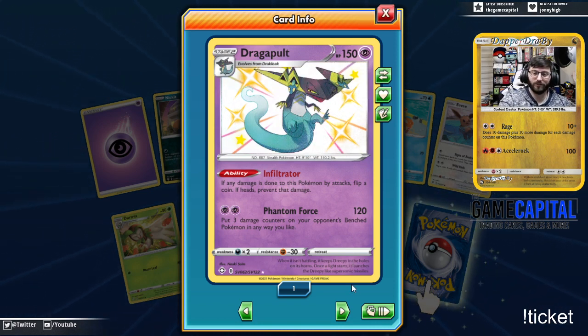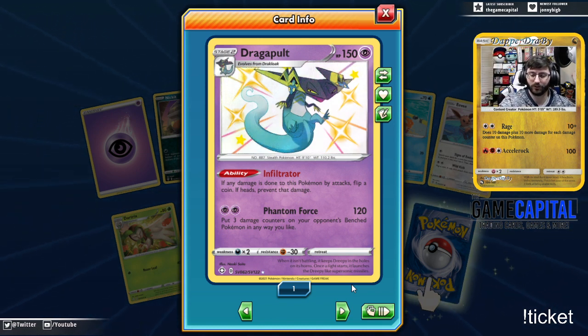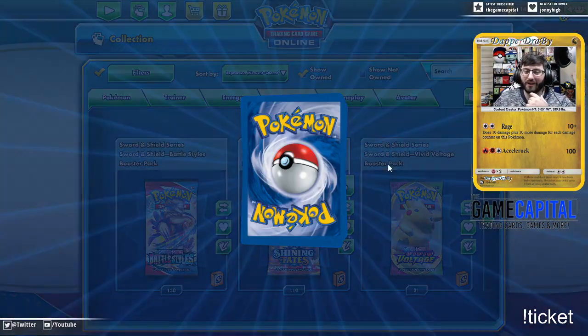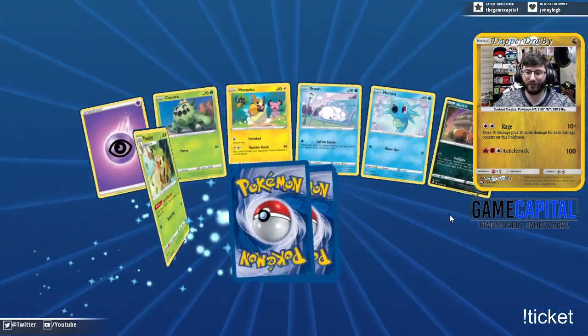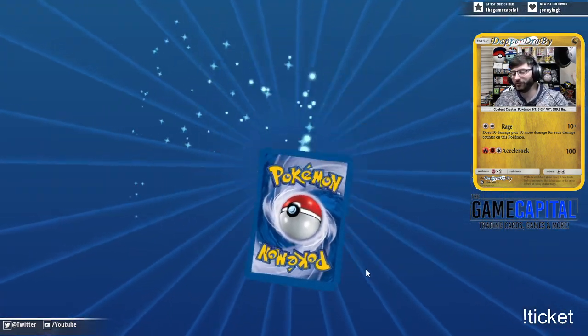There we go — Dragapult. Although not my favorite, Dreepy is still one of the best mons for sure. Love the shiny version of it as well. But for the rare, we have another Boss's Orders. I didn't think Boss's Orders was going to be my troll card for Shining Fates, but it really seems like it is. You know, you speak its name and it just keeps showing up.